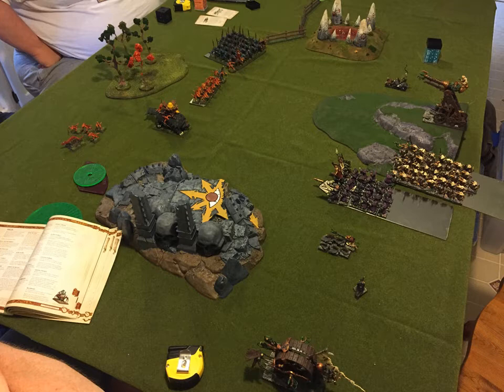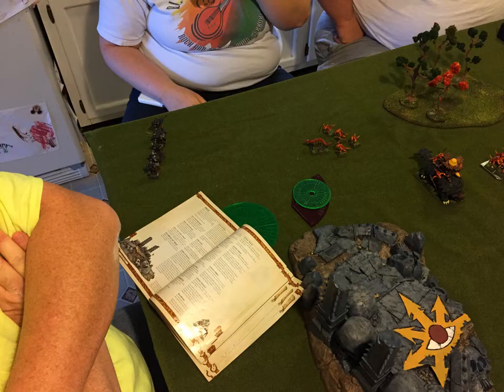Other than panicking my Gutter Runners, nothing much else happens during that turn. Oh — he also Wind Blasted back my Slaves, that's why they're back in that position. One of his two spells he rolled was Wind Blast, and he pushed them back. He rolled just shy of actually making them take damage — they ended up just on the edge of the board, about a quarter of an edge off. There are my panicking Gutter Runners, running away like little cowards, but that's okay. I still love them.